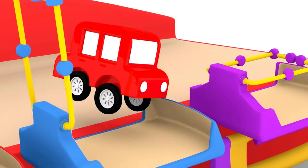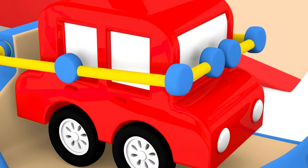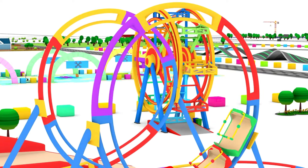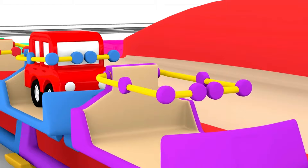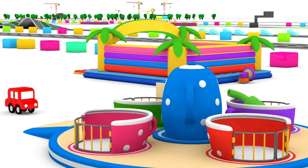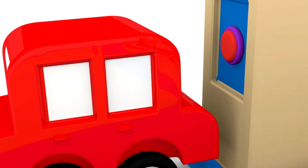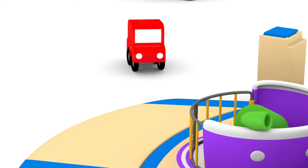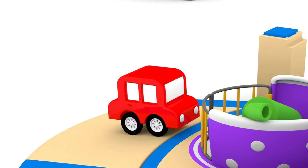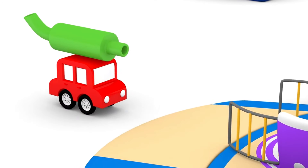The red car has come to the fun fair. He's riding on the roller coaster. Look! What's that in the purple teacup? It looks like an unloader pipe. Better take it, just in case.